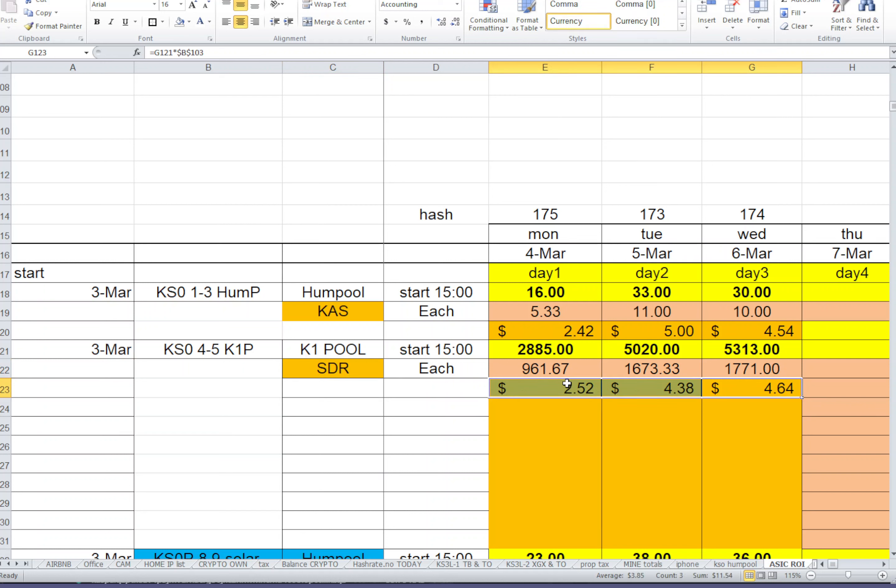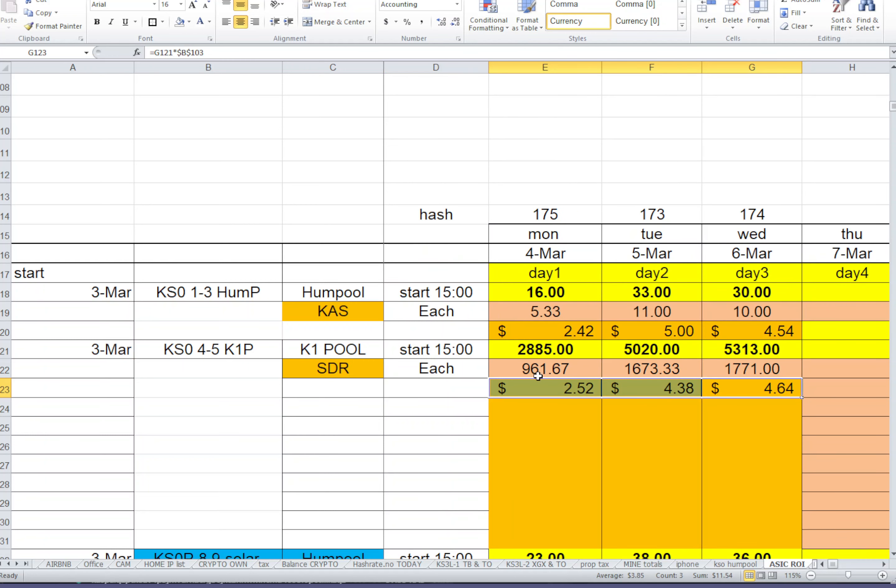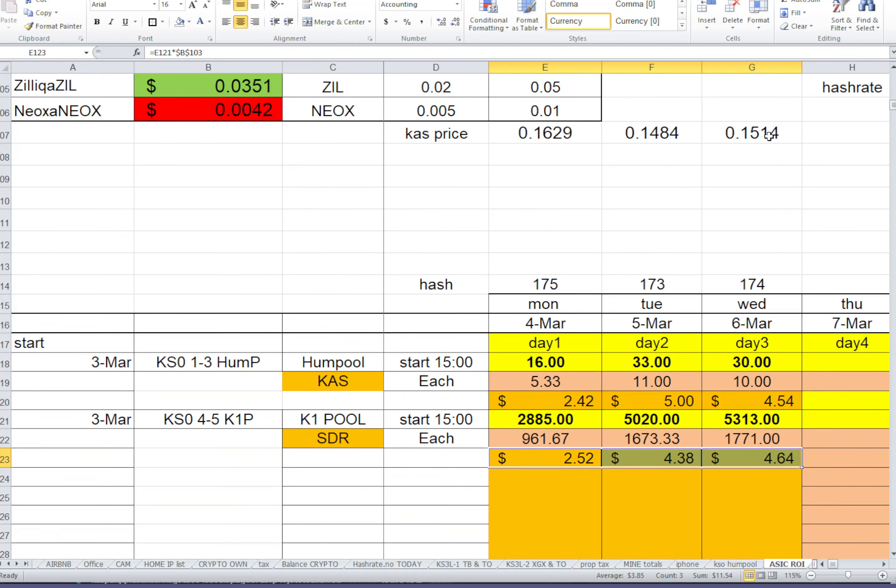What I'm planning to do is keep holding Cedra — I'm not going to sell. I'll see how the value develops, whether it drops or goes up, and review it maybe a couple of weeks later: did mining Cedra work out, or was it a mistake? It could also go the opposite way — if Caspa goes down and Cedra goes up, we could potentially make a lot more by holding.